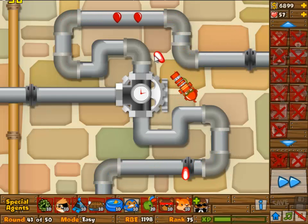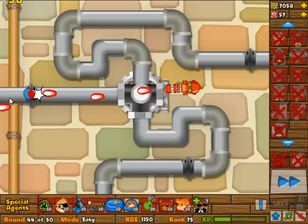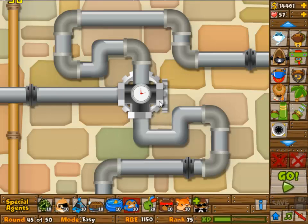I switched to the top and then to the bottom — I didn't actually lose lives there. You want to switch between top and bottom to get all of the balloons. Anyway, we're going to sell it round 45.